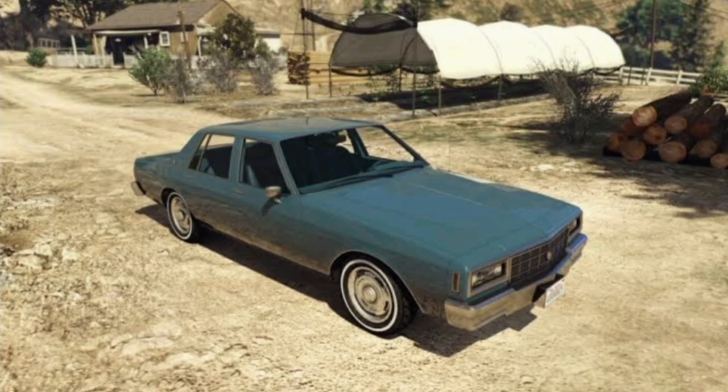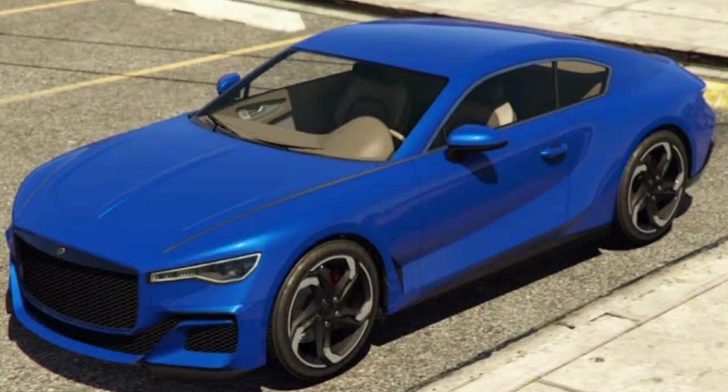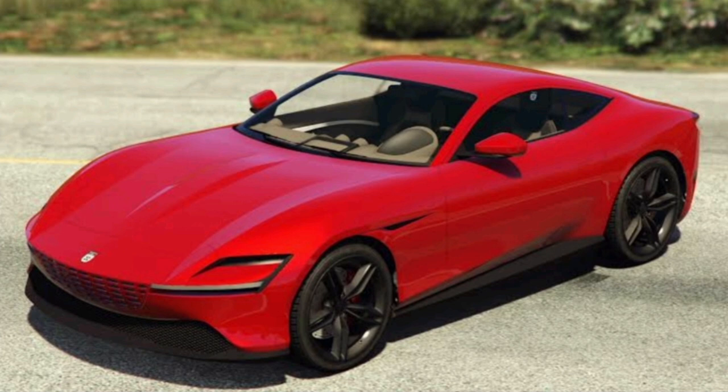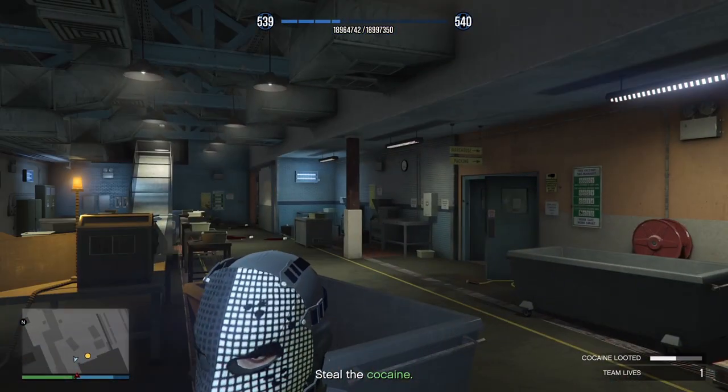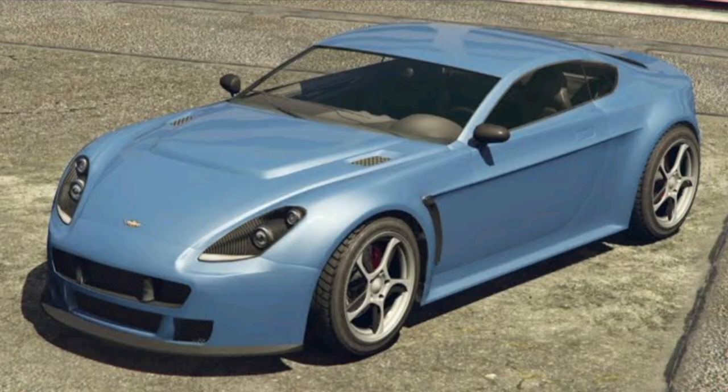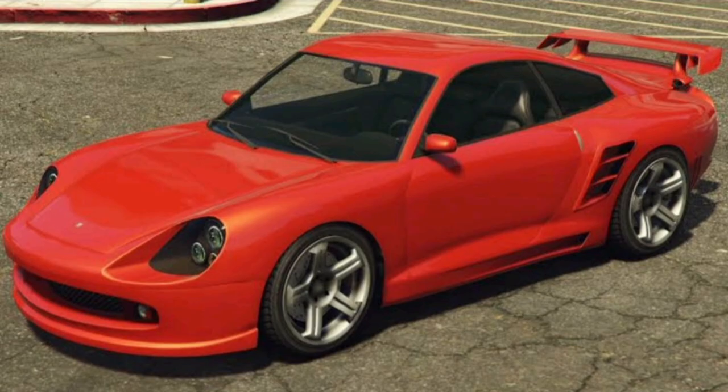At Luxury Autos, we have the Declasse Impaler LX and the Enus Paragon S. Inside the LS Car Meet, your premium test ride is the Grotti Itali GTO Stinger TT, and your regular test rides are the Enus S80RR, the Debased Rapid GT, and the Pfister Comet.